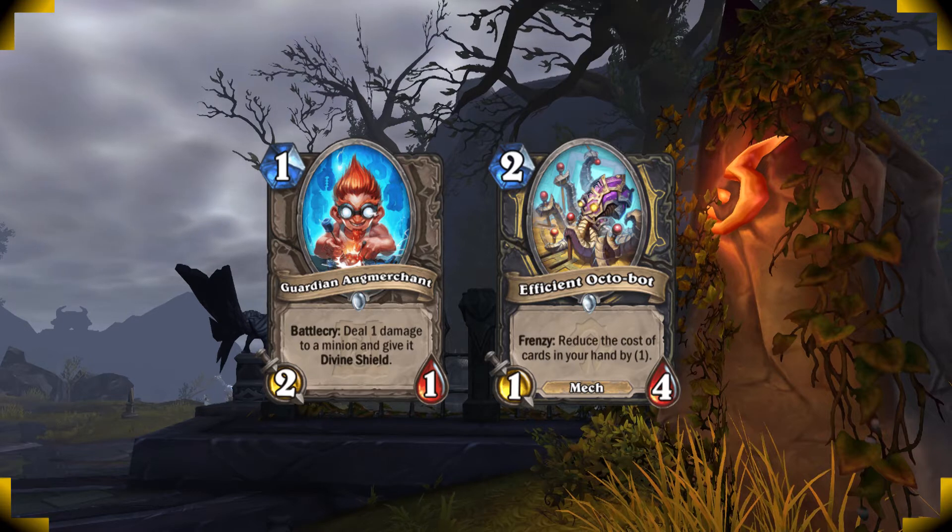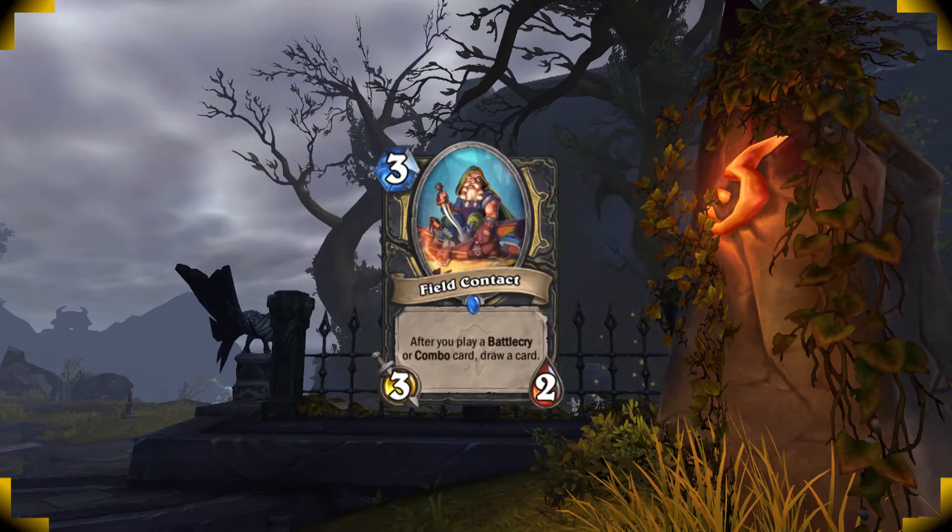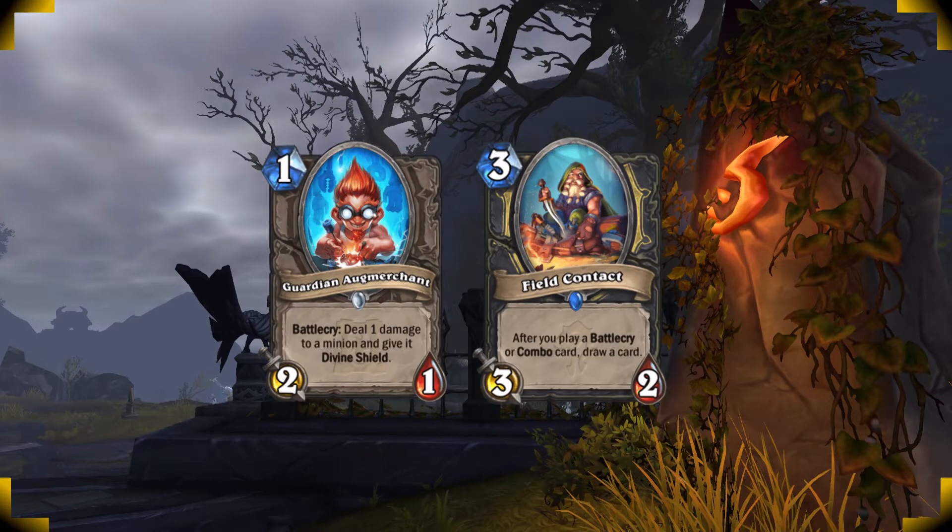A lot of the gameplay revolves around getting huge turns where you can just burn through your deck with Field Contact. I love putting a divine shield on him with Ogmerchant — it's gonna make him hard to remove, and it's good if I want to use him the next turn again.